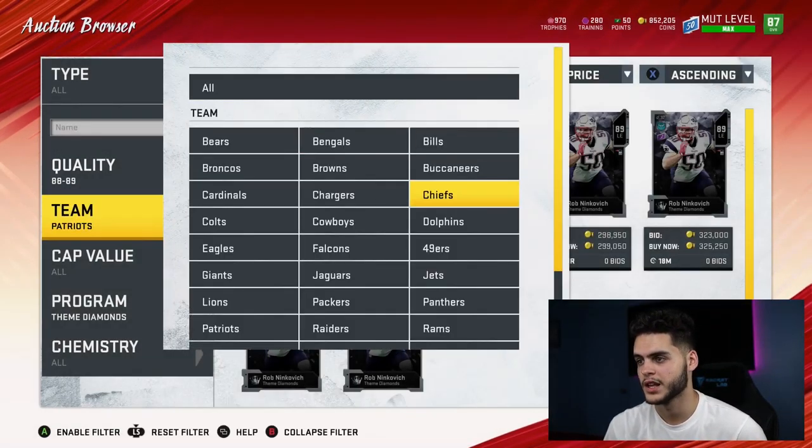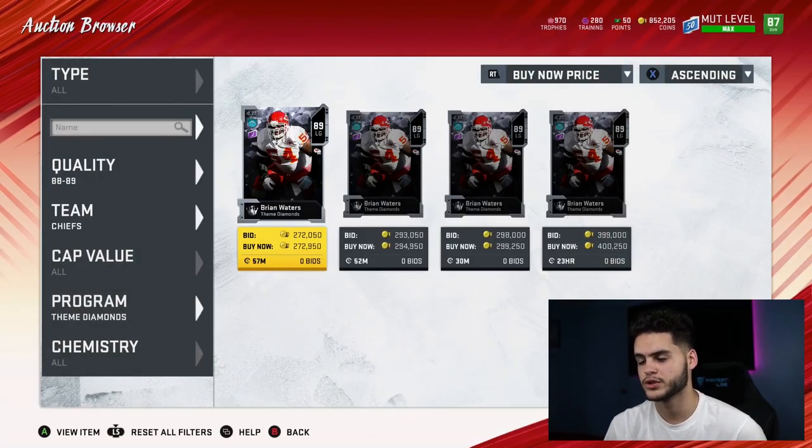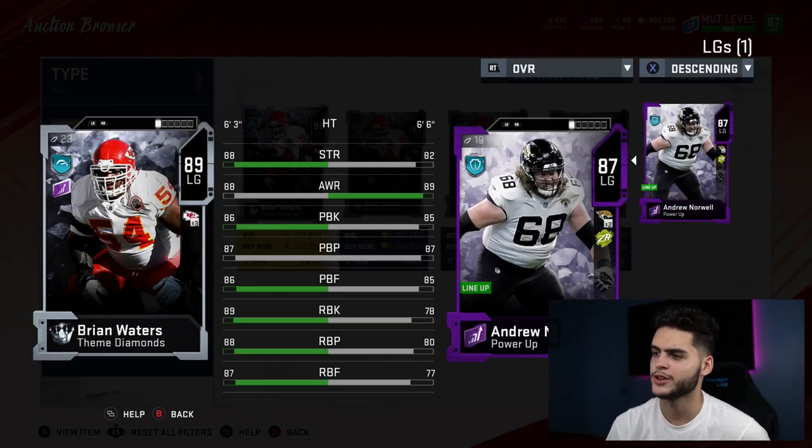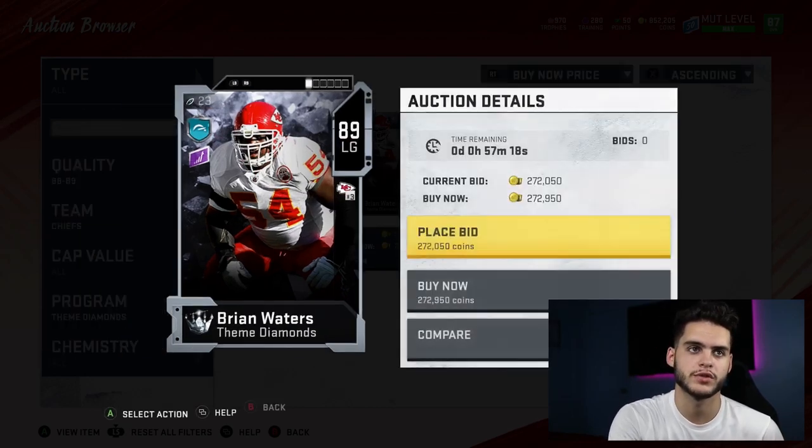Now this is where a lot of the linemen start coming in. Brian Waters — I'm probably going to be getting this card on my team. Comparing him to Andrew Norwell: 88 strength, 86 pass blocking, 86 pass blocking footwork, 89 run blocking, 88 run blocking, 87 run blocking footwork. He's probably the best run blocking left guard in the game, or at least close to it. Whoever's cheaper between him and Bruce Matthews will be the best left guard option, in my opinion.